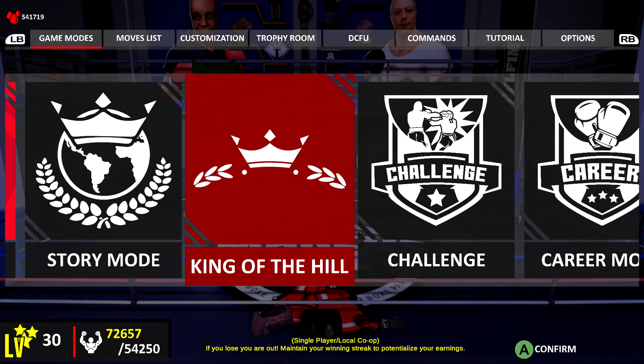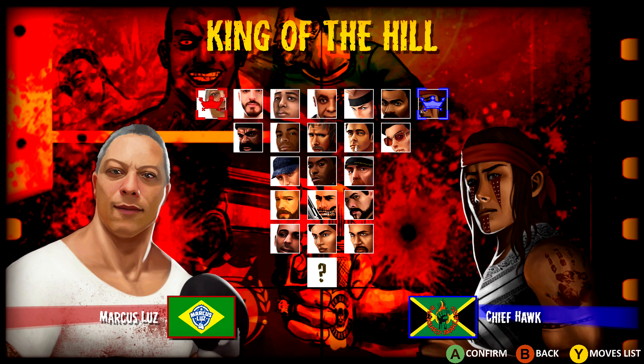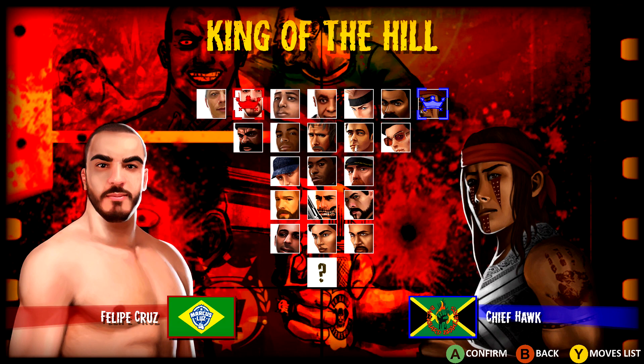Head into King of the Hill and then do this in Fighter vs Fighter. Get to the character select screen — Felipe is going to be the second person over on the top row. Make sure you choose him and then get into the game.